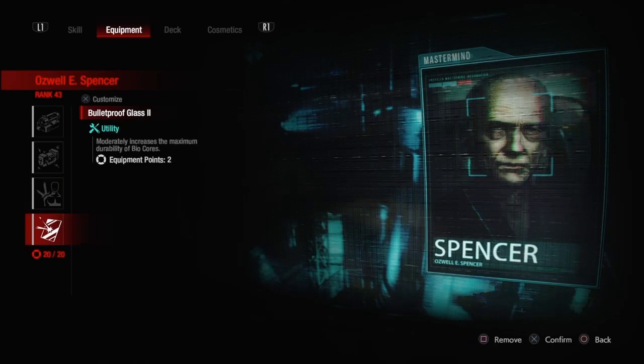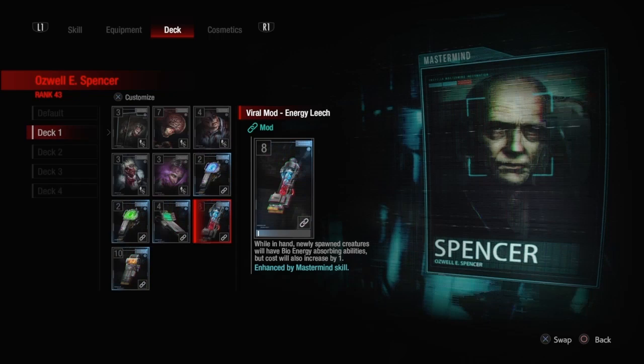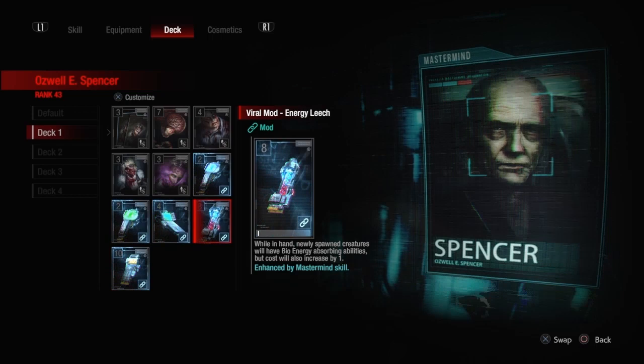Now let's look at the deck — and I promise you this is unlike anything you've ever seen before. It's a 5 mod deck. The two main mods we're concerned with are Efficiency Mod Creatures and Viral Mod Energy Leech. These will be in your hand the entire game and you never want to get rid of them. The other three mods are what you'll cycle through to get your electro-mag shields or hold to regenerate bioenergy.